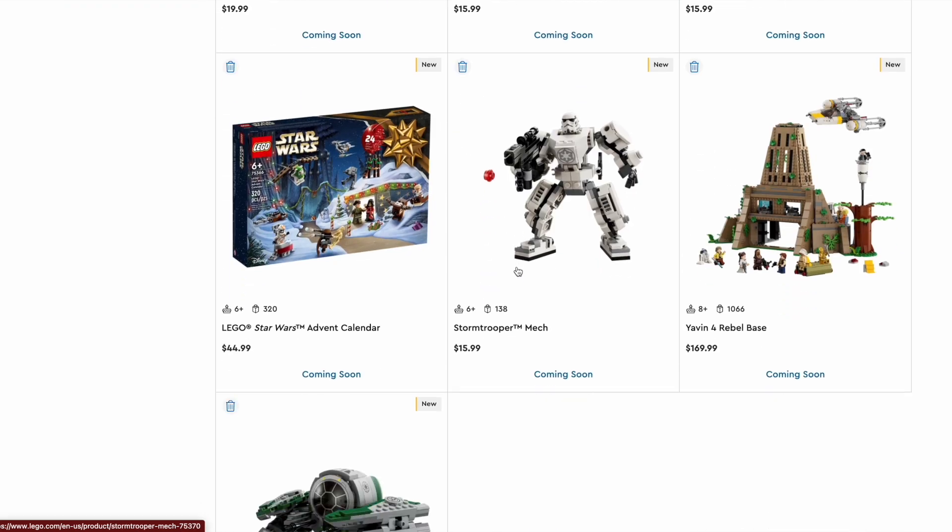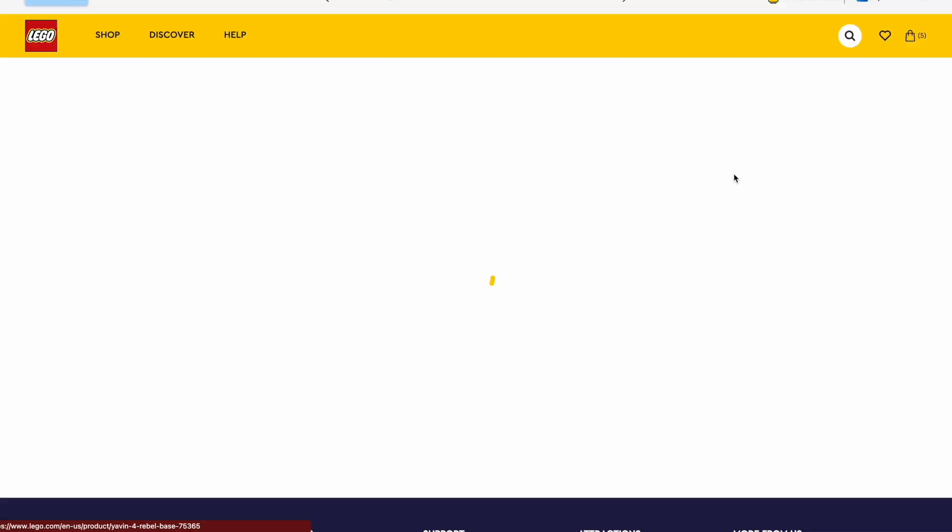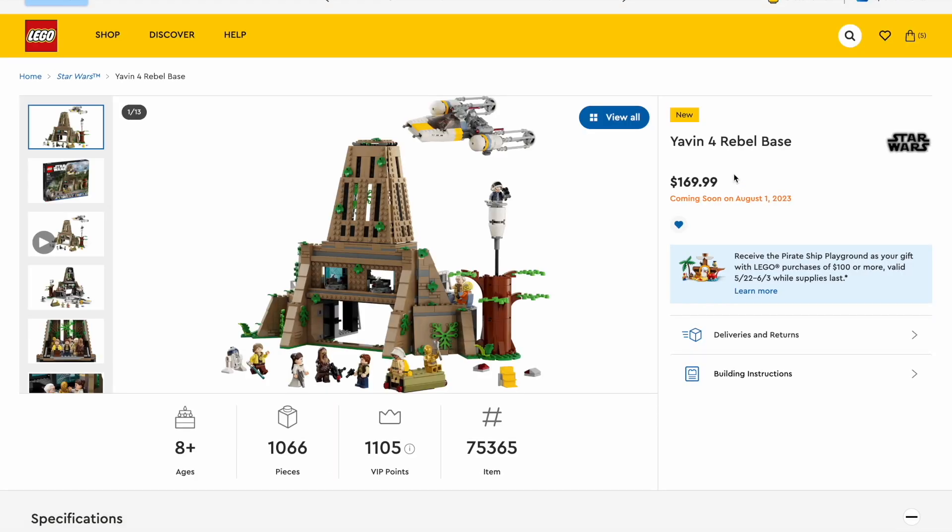Starting in price order, I'm going to do the mechs last. I'm going to start with the most expensive set, the Yavin 4 Rebel Base. This set is okay. It looks very similar to the style of Darth Vader's castle, and I think it's really cool — you have that parallel, that good versus evil. The Y-Wing looks great.